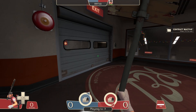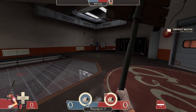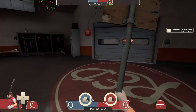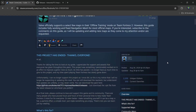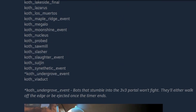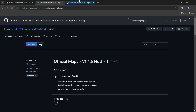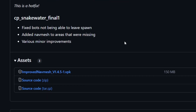Now bots — one thing to note: there are only a few maps officially that have actual nav meshes, so on most maps your bots won't move unless you have a mod. I will link the mod in the description. The link will send you to this guide for improved navigation meshes, and it supports a ton of maps with a ton of things you can do. At the top, click 'Improved Navigation Mesh.'